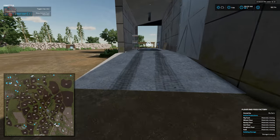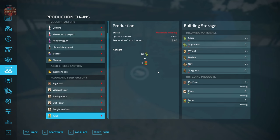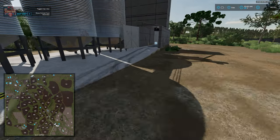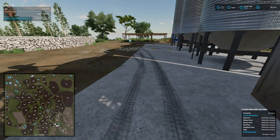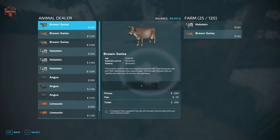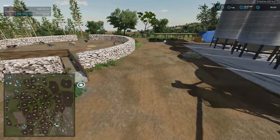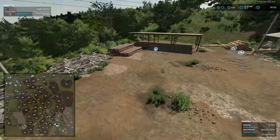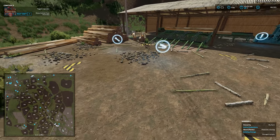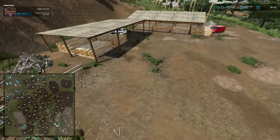Each production has an interactive icon, dump point, and pallet spawn point. The animal dealer is located nearby with some nicely animated cows. Down the hill is the sawmill where wood chips pile up — we have a log dump point, wood sell trigger, interactive icon, and pallet spawn point.